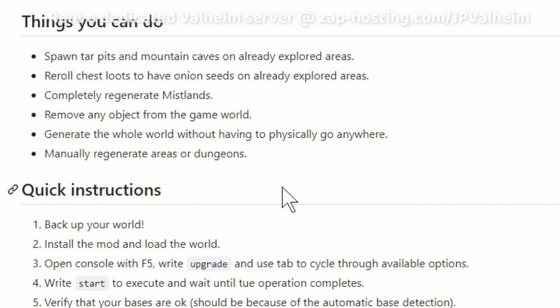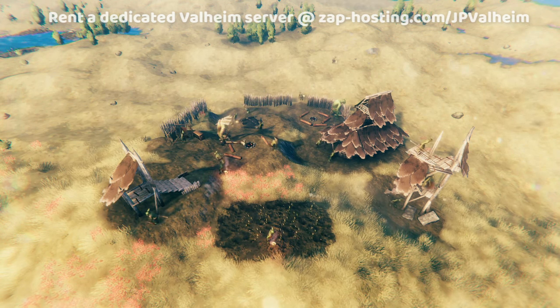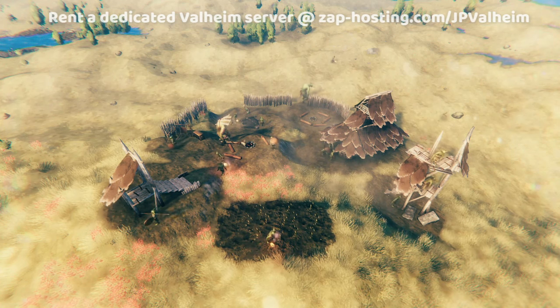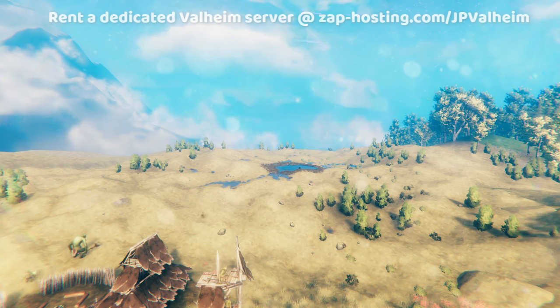This mod also allows you to do all sorts of other things, such as re-rolling chests — you can change the kinds of things that show up in them. It's totally customizable. You can also use the mod to respawn locations. So if you cleared all the goblin camps in an area and want goblins to be there again, the mod will remake all of the goblin camps in the same place, repopulated with monsters. The same applies to all other locations like tar pits, dungeons, and crypts.